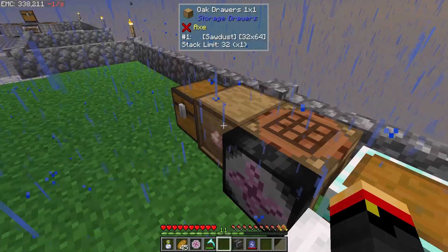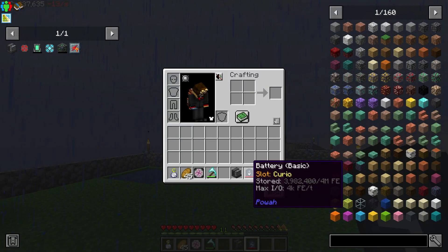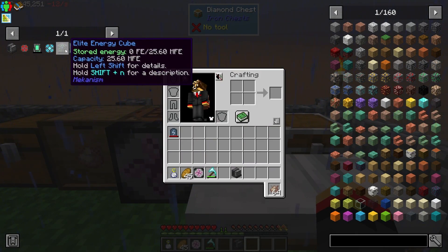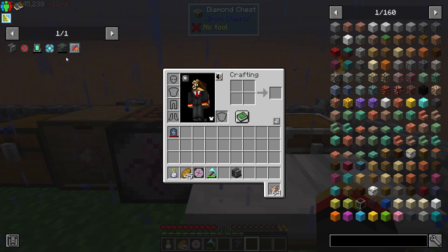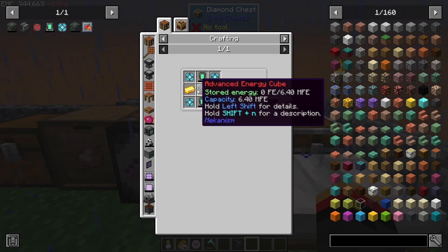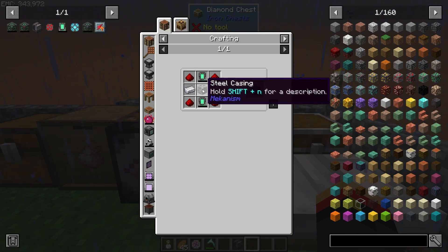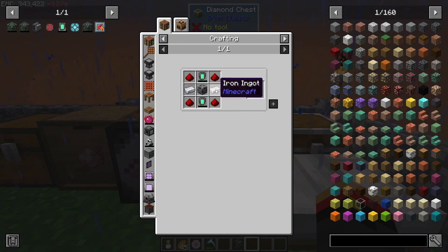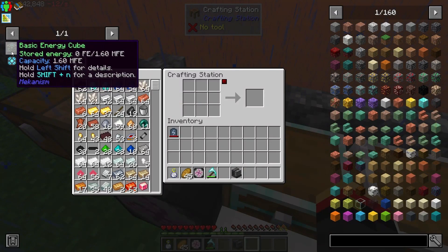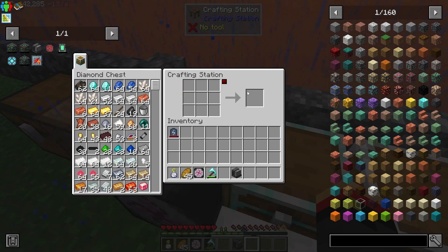First thing I want to do is turn off my battery. If he is active when I start crafting this, he is going to charge all these things and I don't want him to. I want one of these guys, which requires one of these guys, which requires this guy. And that requires a couple of these energy tablets and a steel casing. I think I did stick a stack of steel in here. So let's get that.